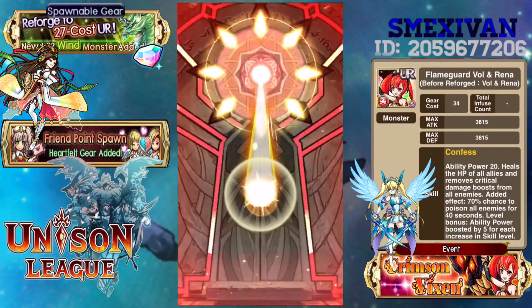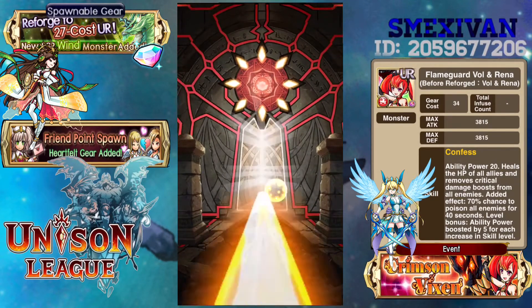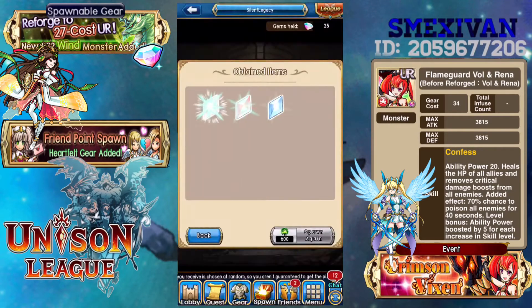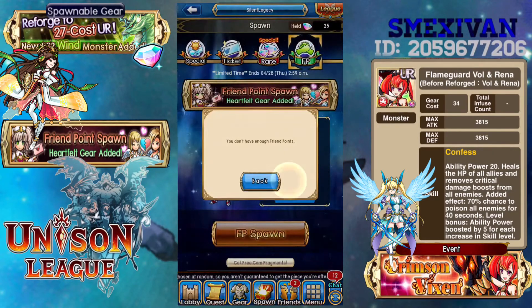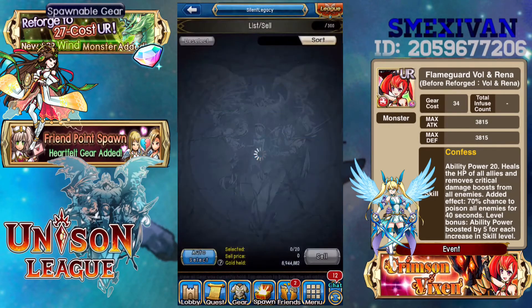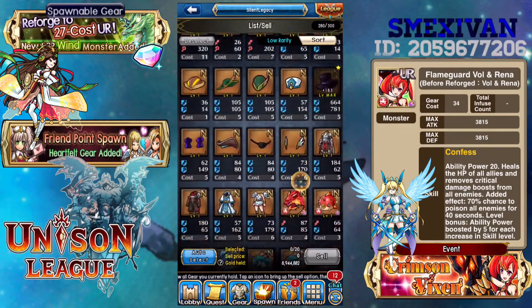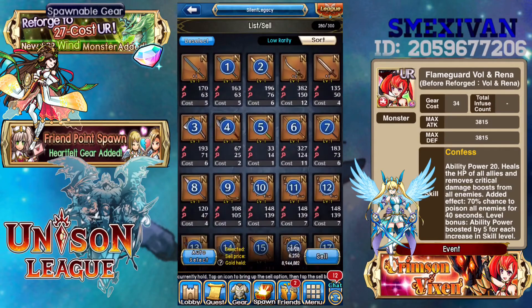I guess I already used up the last of my friendship spawns. So what we're going to do is go to sell. We're going to hit the auto sell on the bottom left. You can see there's a whole bunch of end gears. We're going to hit auto sell to get rid of these non-plus items.